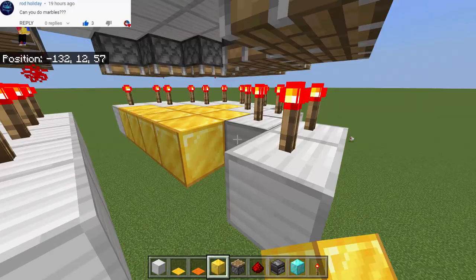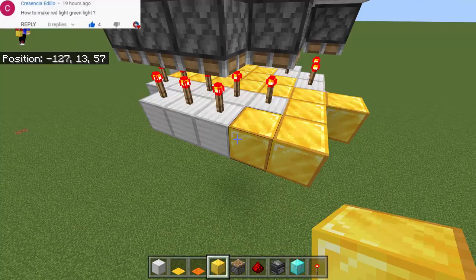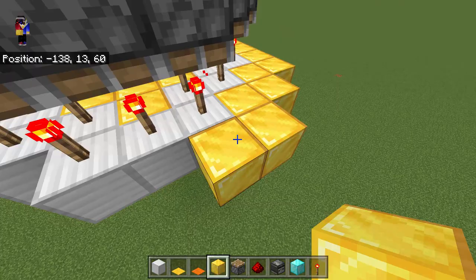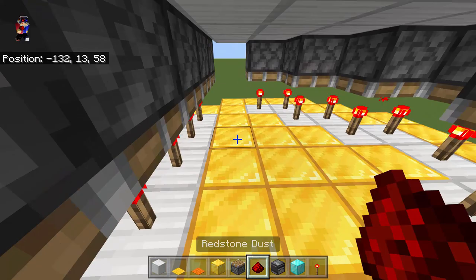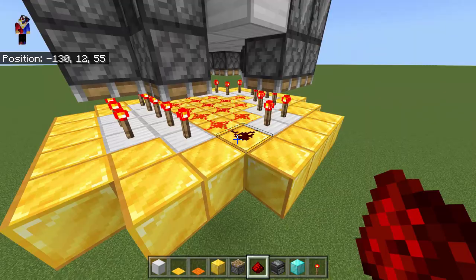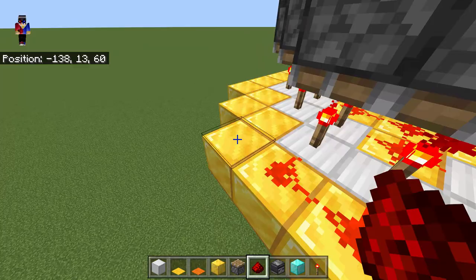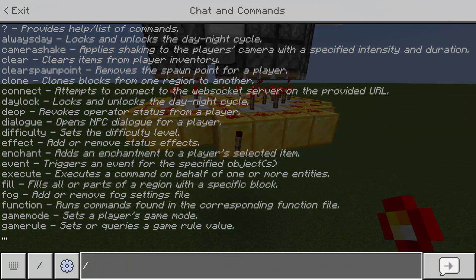Use blocks of gold to cover the inside and outside spaces, creating a border to cover the iron blocks. Then place redstone dust inside, connecting all the redstone torches. Place redstone dust on top of every gold block, making sure each one is covered.